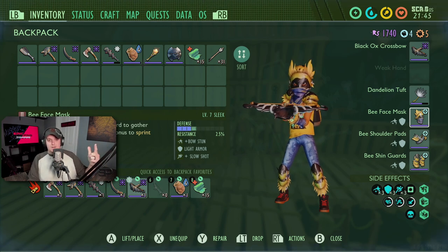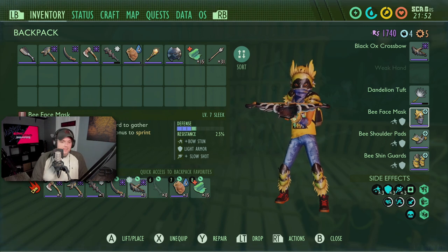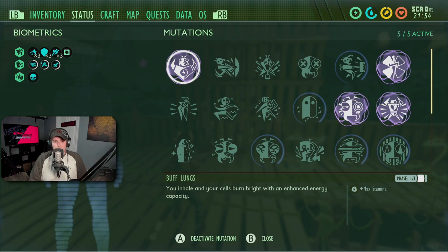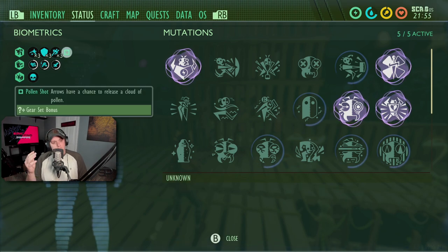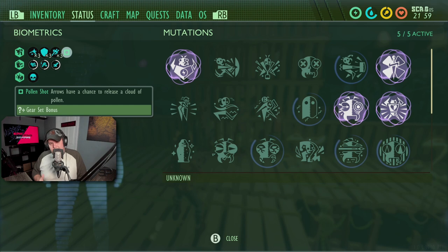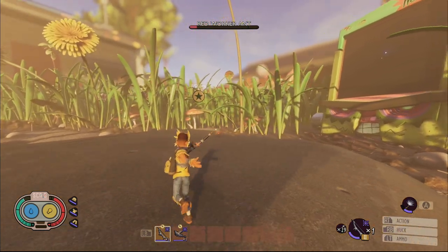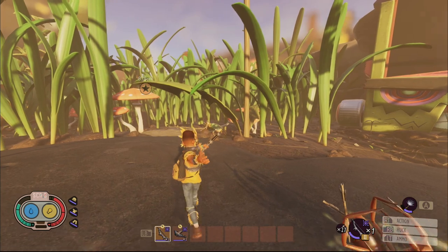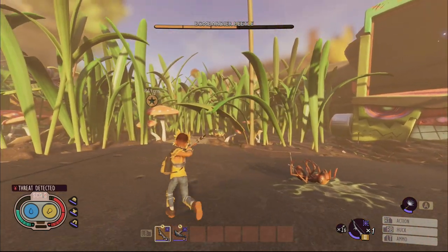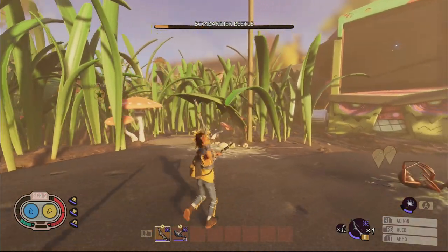I don't recommend leveling the rotten Bee armor up since you can't take the sleek route or get the set bonus. You can research it early on and then just go kill a couple bees — they aren't overly difficult, just shoot them in the eye for a near-instant kill. Bee armor is really nice and offers quite a bit of help with the full set. Your arrows have a chance to do a pollen shot, though I don't see pollen's effects happening that much when fighting bugs. You also get a slow shot to slow targets with each arrow.